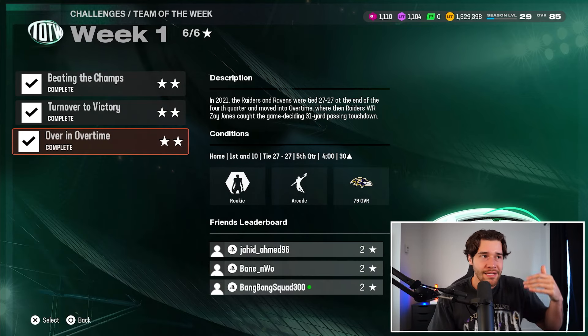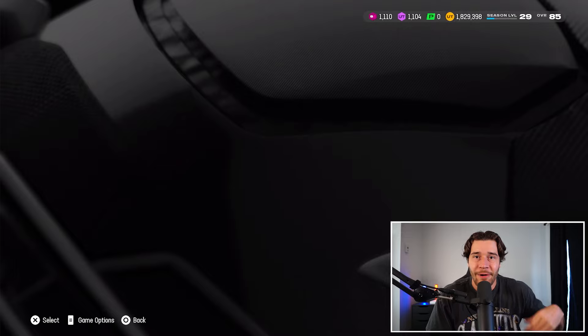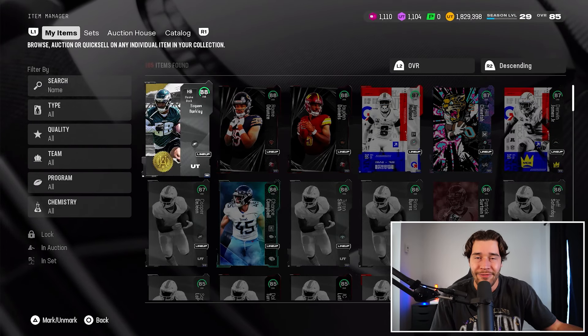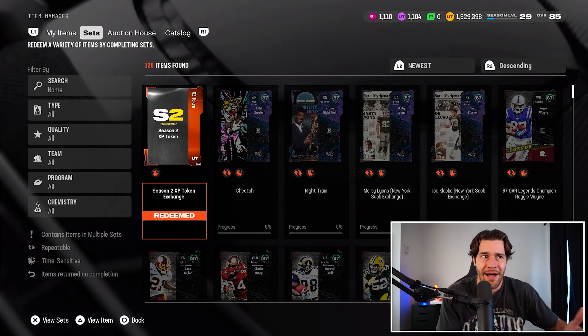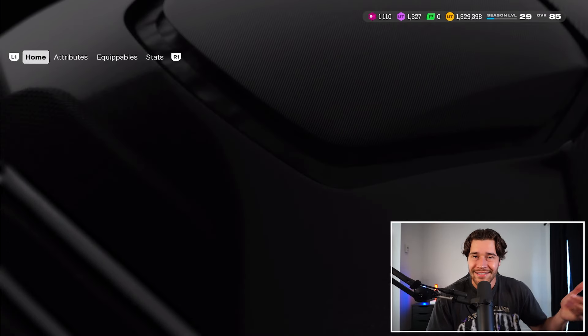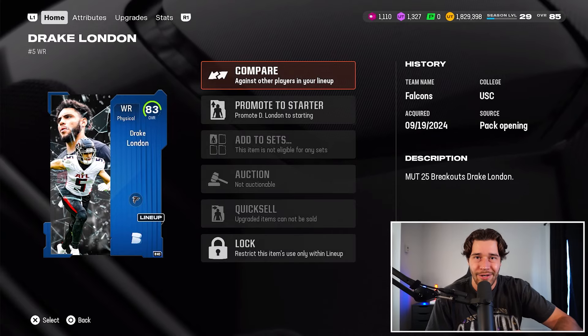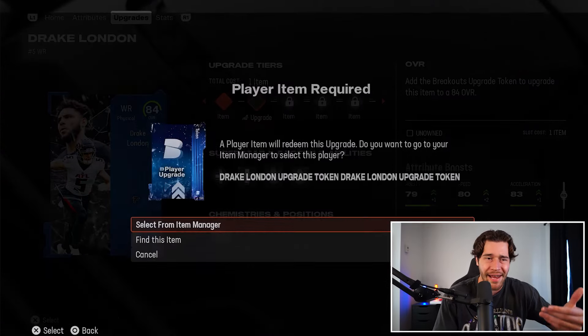To get this, just play your Team of the Week solos — it's very, very simple. You get about two tokens per week. Team of the Week tokens are what you use to get the free players. Team of the Year tokens are different — those come from the final challenge in each sequence. So you can and should spend your Team of the Week tokens. The best time to spend them is during an overall bump, because that's when the 85 overall cards have the most value before higher-rated players come out.